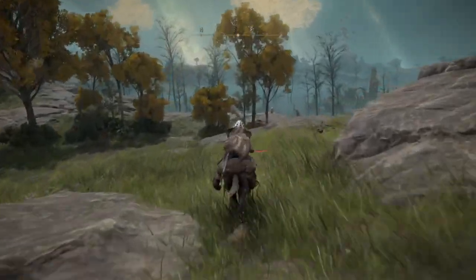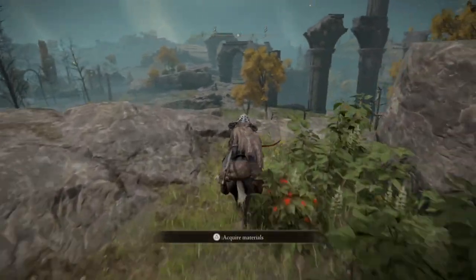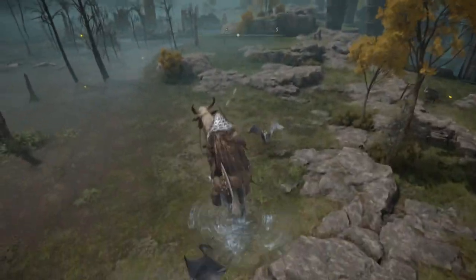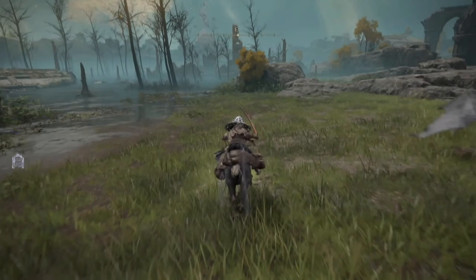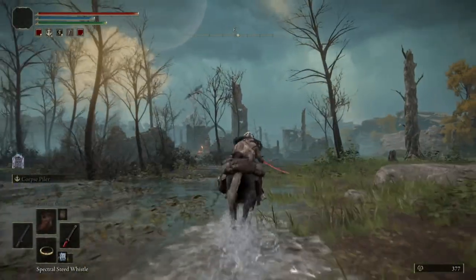We'll start out by heading directly east towards the Dragon Burnt Ruins that are sunken into the swamp about 500 meters away. There is a small drop off, but not to worry, it isn't a damaging one unless you land in the middle of the group of bats that's floating around at the bottom.